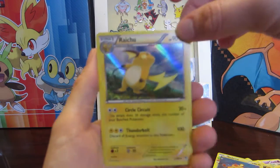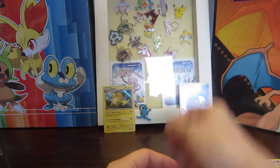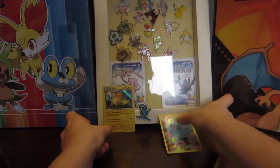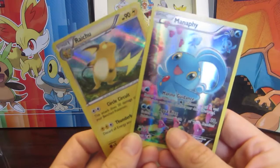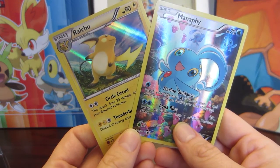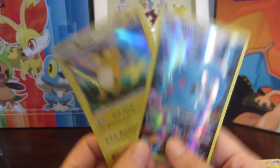That's not bad. No Full Arts, no EX cards, but that's okay — can't win them all. We did get this beautiful Manaphy card in the set. Definitely loving these Generations booster mythical collection boxes — definitely loving them.